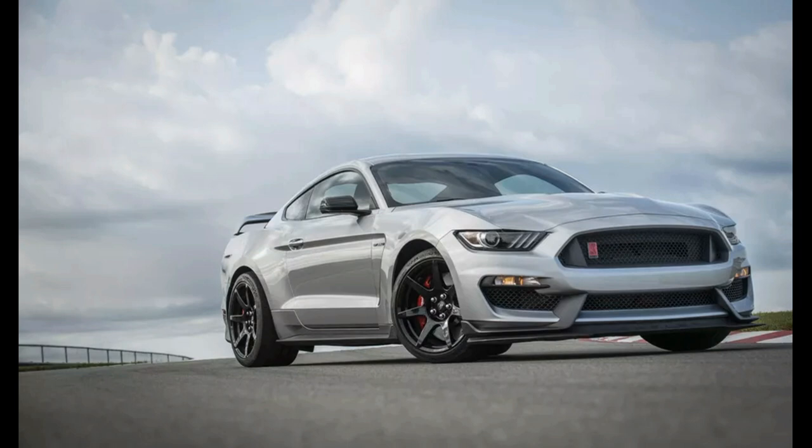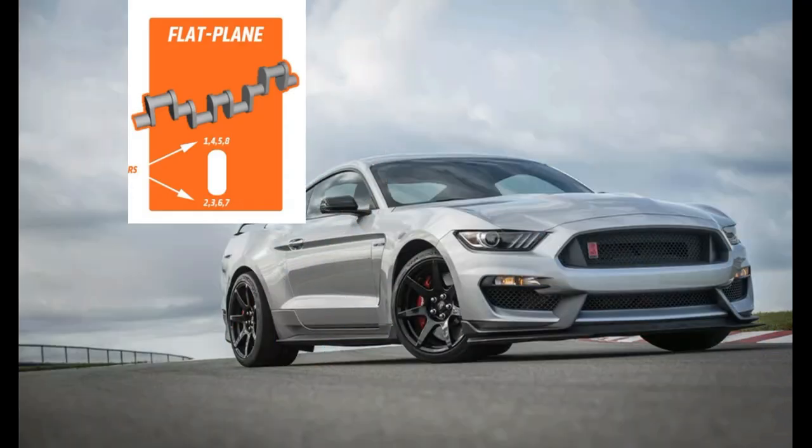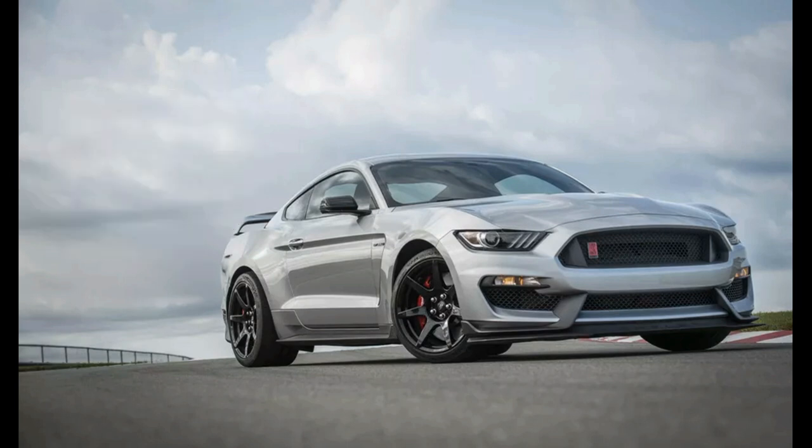One of the advantages that the GT350R has is the flat plane crank. Why would they run a flat plane crank? Well, it's lighter, it's smaller, it can rev much higher — as high as 8000 RPM — and you don't have to have a thick crankcase to house it. It also does exhaust scavenging, where the exhaust pulses are more in sync, making it a little more efficient for performance. And you do not have to have as complex an exhaust manifold for these type of setups.